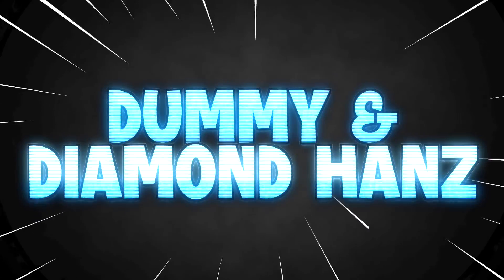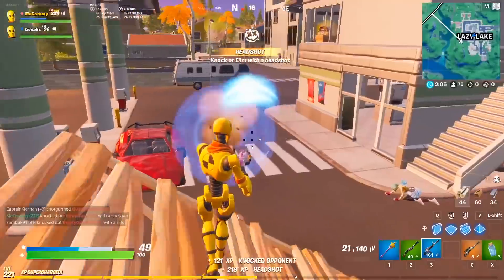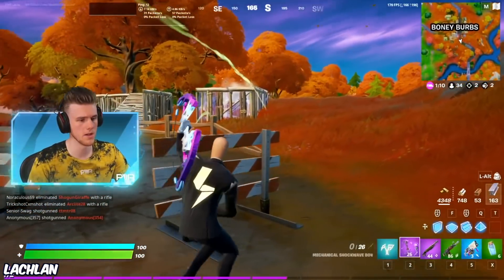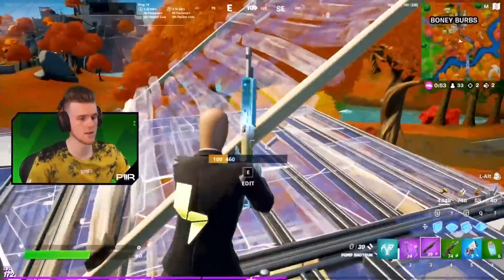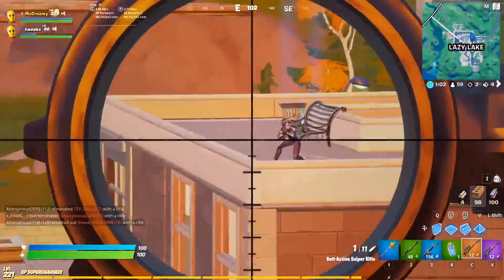D: Dummy and Diamond Hans. The Dummy wins the definitive first place spot for the letter D, for sure. But Diamond Hans couldn't have been left off the list completely — it's just too good looking and sweaty. It hasn't been out for very long, so you never know if it'll overtake the Dummy's skin. But in my opinion, I don't think it will, because the Dummy is currently the most popular male skin in the game that tryhards won't stop using.